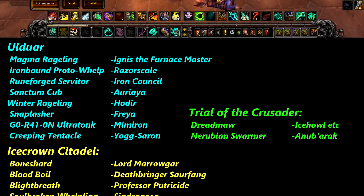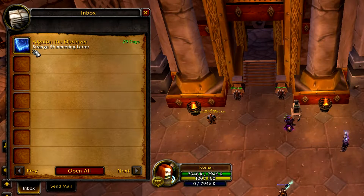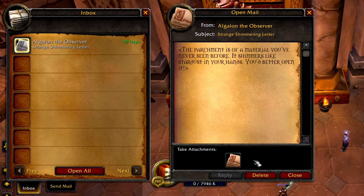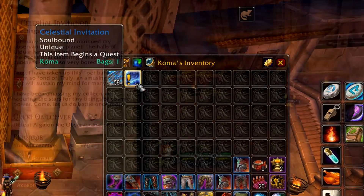Once you've obtained all the pets you will then get a Celestial Invitation in your mailbox. Collect it and accept the quest, and then head over to Ulduar in the Storm Peaks.